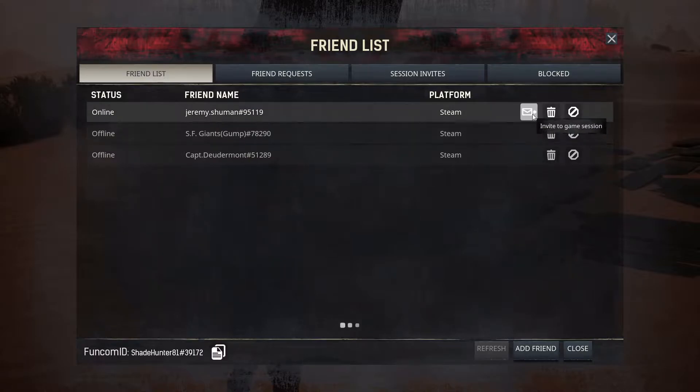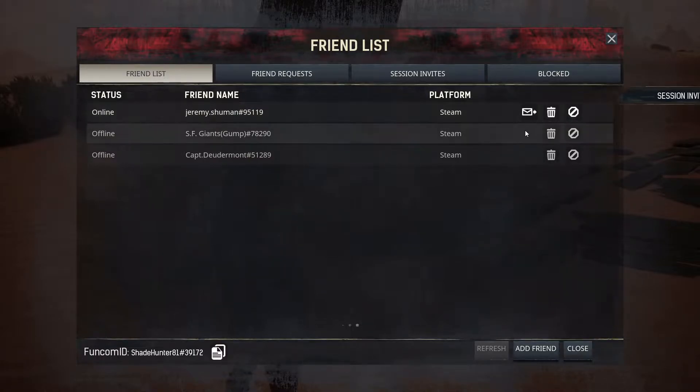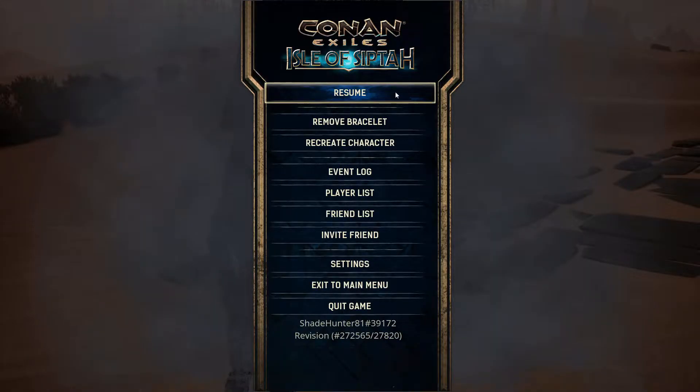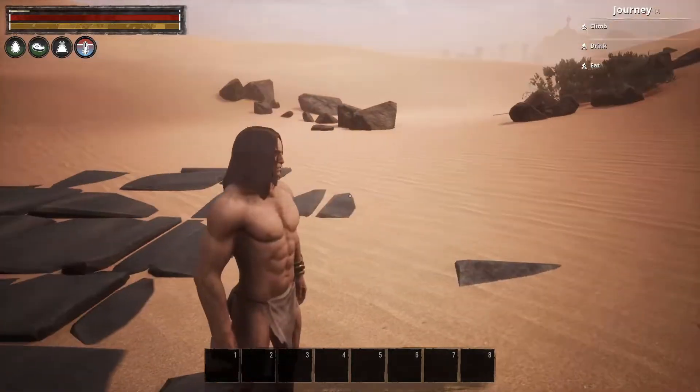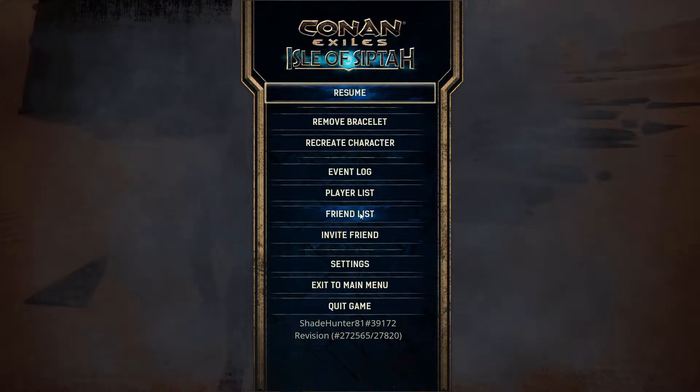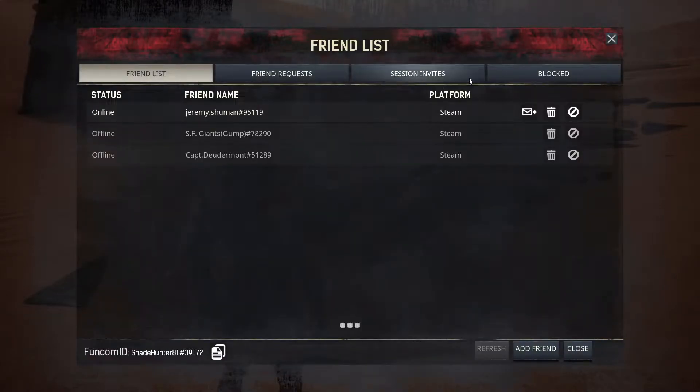I've got to go to my friends list to get the invite, correct? You should be able to. Request session invites — there we are. Session invites, and you accept it there. I basically have to go to the same place to accept it that you went to send it. Yes, you go to the friends list and just choose a different tab.